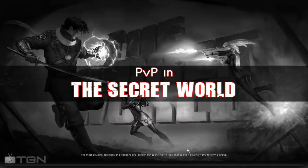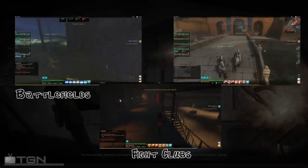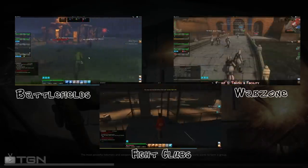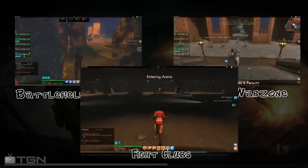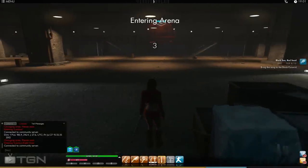There is a variety of different PvP options available in the game. The three main types are fight clubs, battlefields, and war zones. These range from arena style gameplay to 20 minute killing sessions to long term persistent PvP. Now, I'm breaking the first rule of fight club, which is to never talk about fight club. But let's just make this one time an exception.